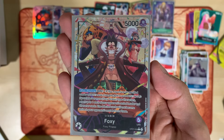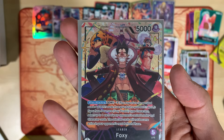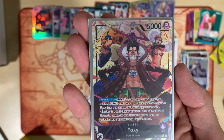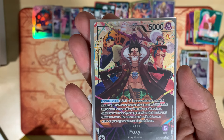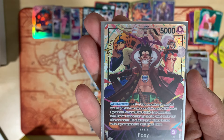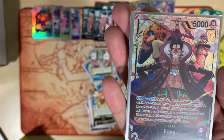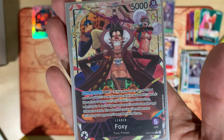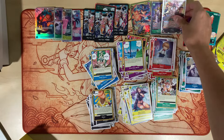Check it out guys — five thousand power when attacking, down minus three. If you have three or more Foxy Pirates type characters, select up to one each of your opponent's rested leader and character cards. The selected cards will not become active in your opponent's next refresh phase. All right, all right!